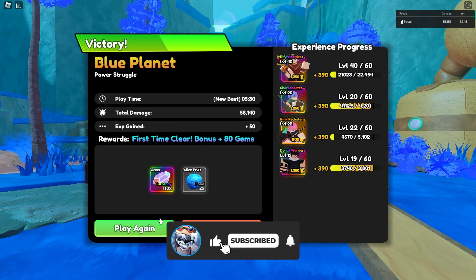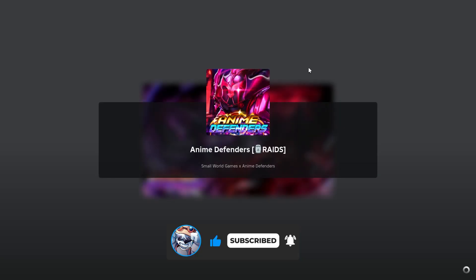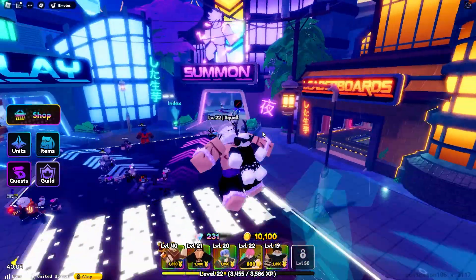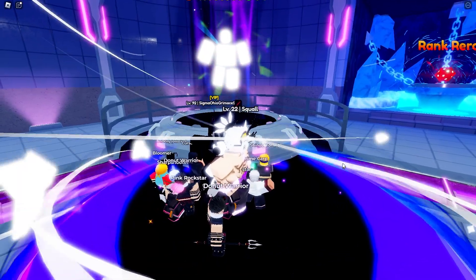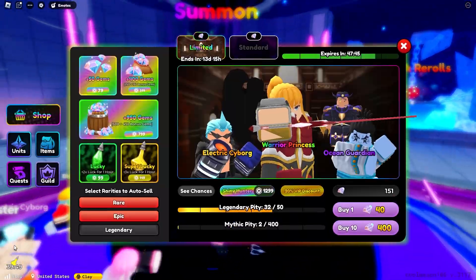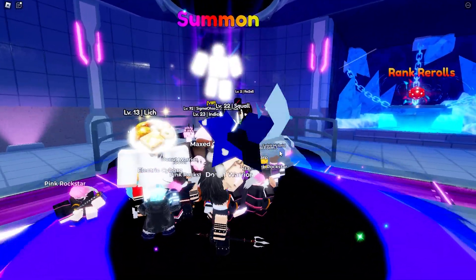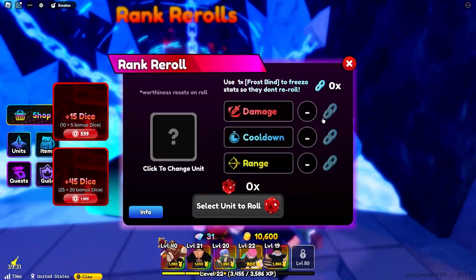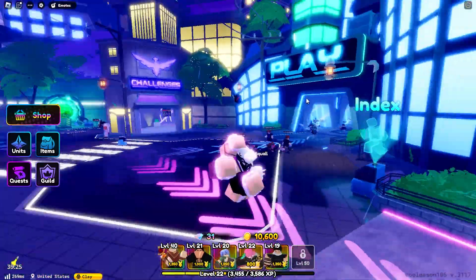We're returning to lobby and hopping into an infinite mode to show off Katakuri a bit better. We got more gems — should we roll? Let's do a few singles, my singles have been kind of lucky lately. I also have Super Lucky active so that helped. We got nothing though. We don't have any frost items either, so let's head to infinite.